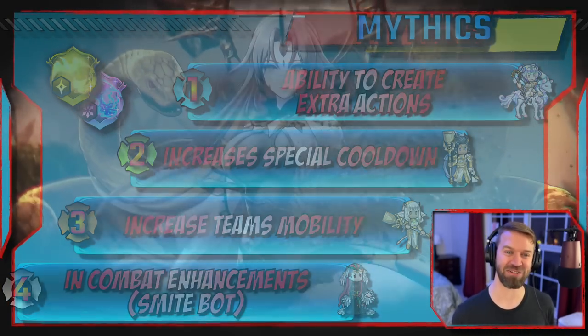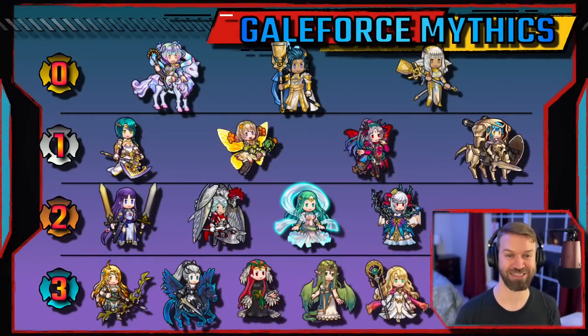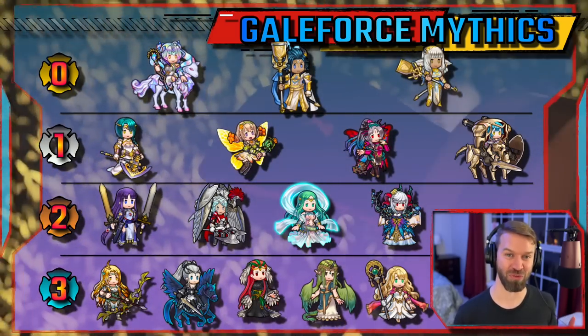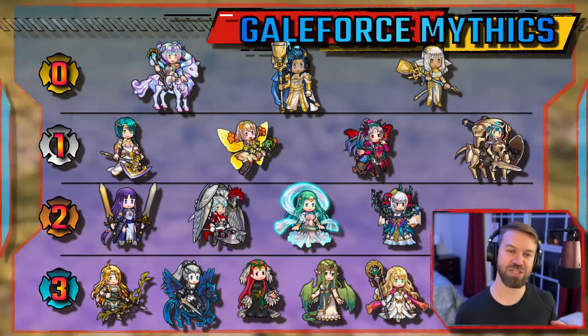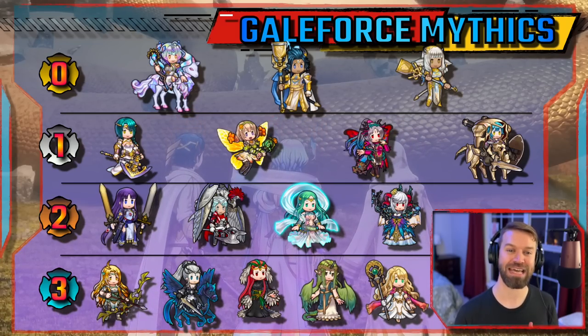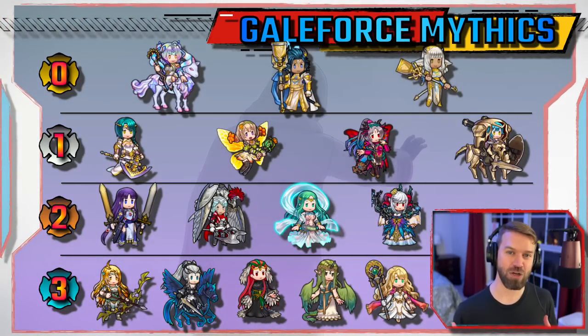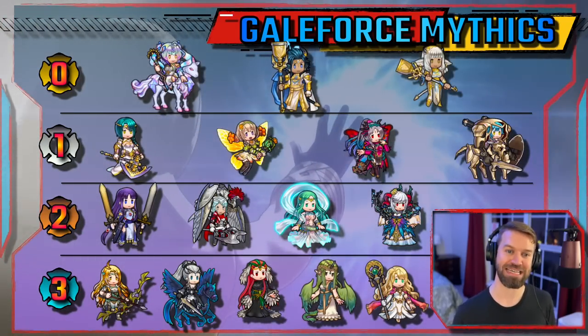Let's get right to the tier list — and remember, this is just for Galeforce. I would never have Elamin in tier three otherwise. Tier three: most of these units are probably better suited to tanking strats. They can be equipped to support, but they don't expressly help your team.